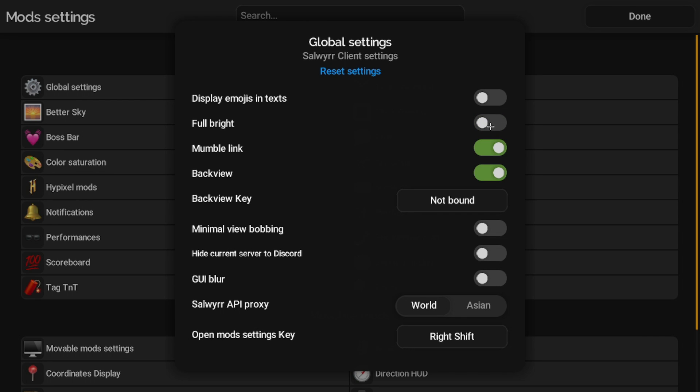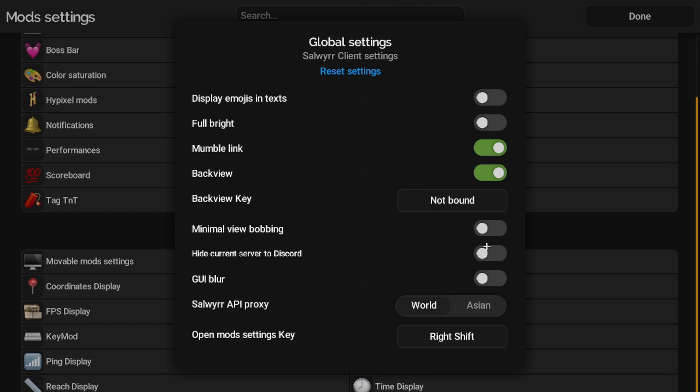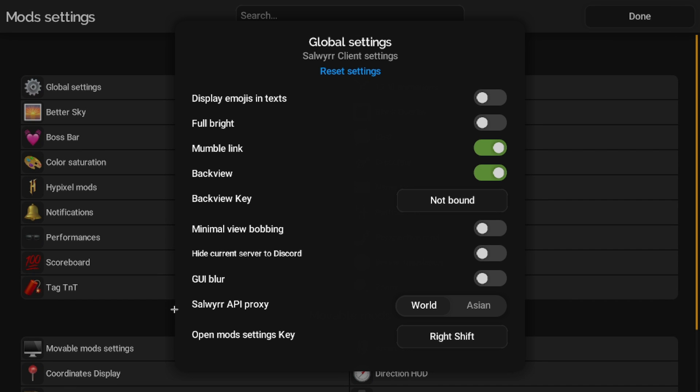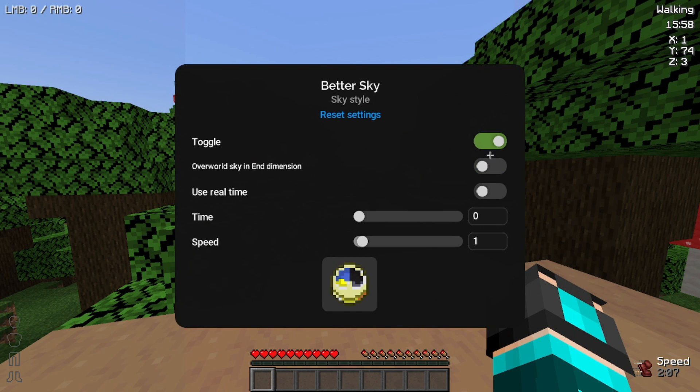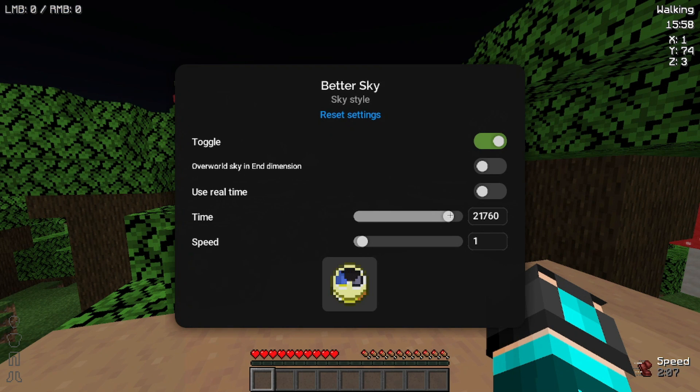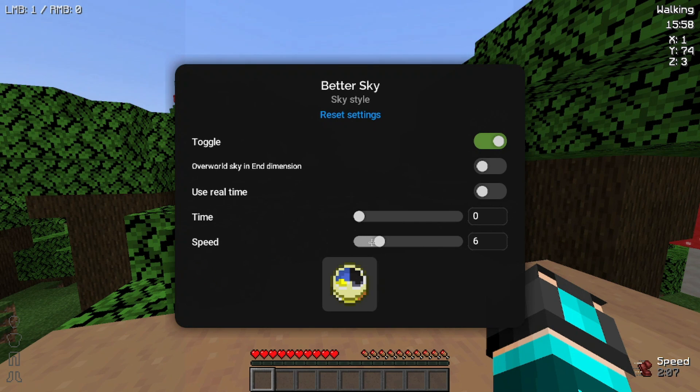Go to Salwyrr Client Settings. In the Global Settings we have: display emojis in text, Fullbright — so everything will be bright in your world — Mumble back view key, and all the general stuff. For Better Skies, if we toggle it and have a texture pack on, we can change the time of day and the speed. You can also use Real Time, so in real time it'll go from day all the way to night.